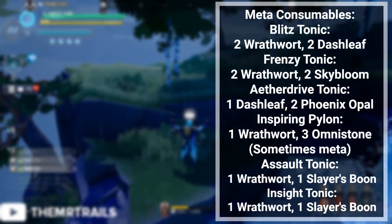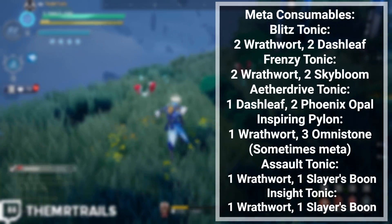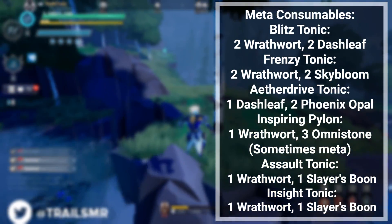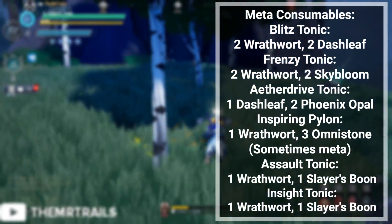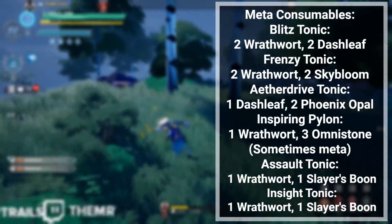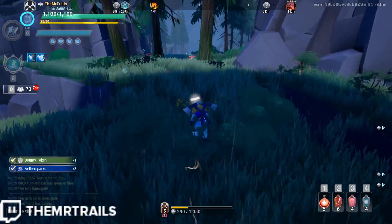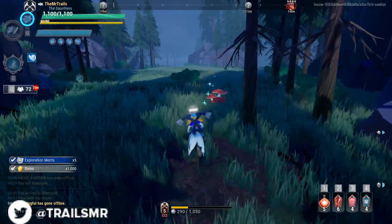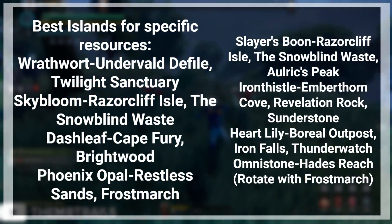And Inspiring Pylon. This means one of our items needs Phoenix Opal, one needs Skybloom, one needs Omnistone, two need Slayer's Boon, two need Dashleaf, and five of our six items here need Wrathwort. However, islands no longer have every resource on them, so we'll want to be bouncing between a few islands to get everything we need for our consumable loadouts. Since Wrathwort is going to be our biggest priority, we're going to want to be on the islands that have Wrathwort listed as a common resource.